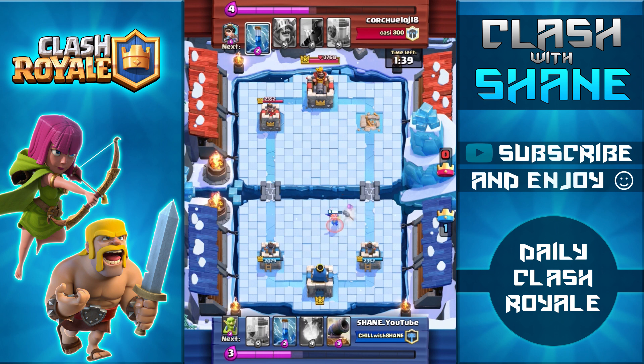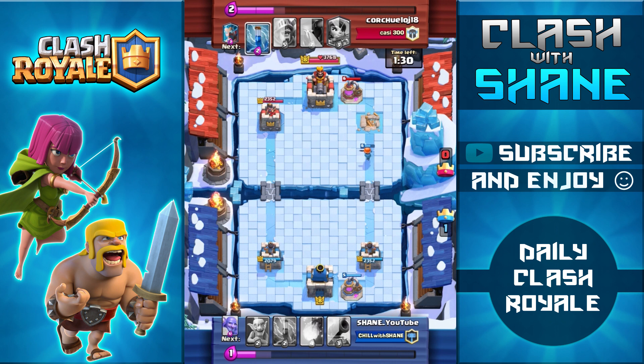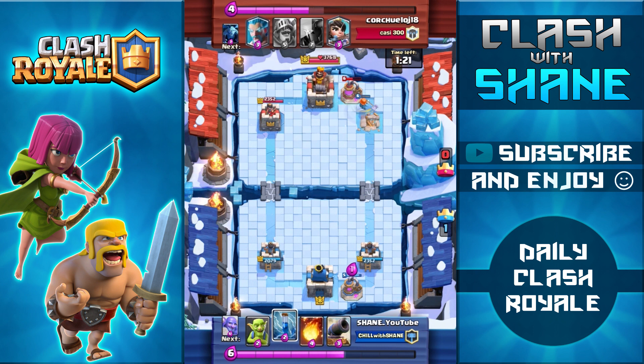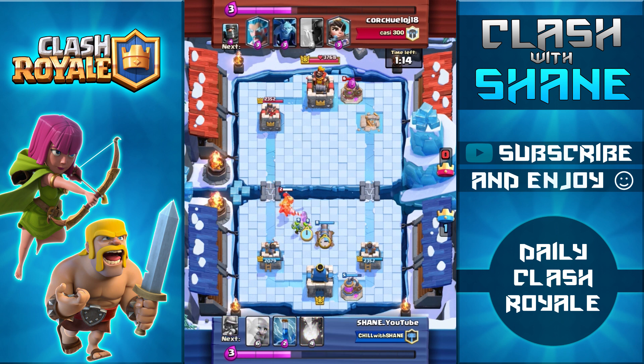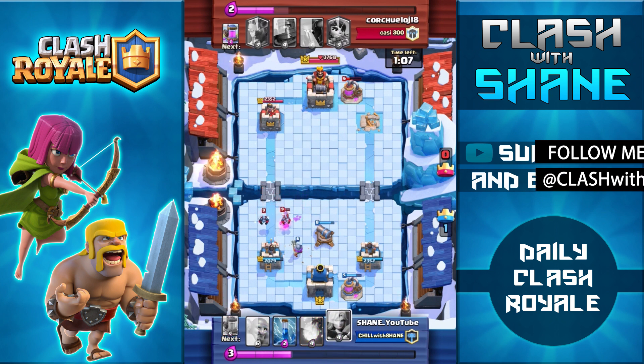Valkyrie going down to counter the Dark Prince — easy defense right there. With a minute and 37 seconds left I just need to play defense for the one crown victory. My opponent makes the interesting decision to drop the Elixir Pump on the right side of his tower; I would have placed it on the left where it would be protected by both towers. The Valkyrie got a couple hits on the pump, preventing any Elixir advantage. He's now coming with the Prince — using Goblins and Cannon to take it out, and Musketeer to counter the Minions in the back.